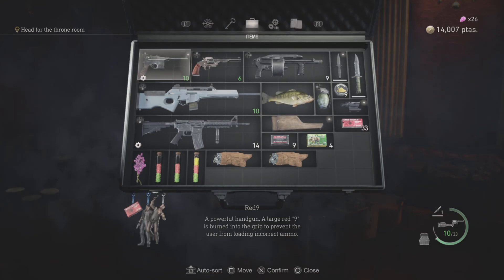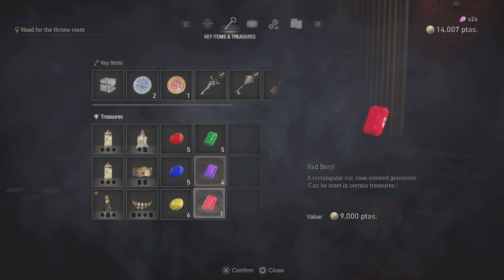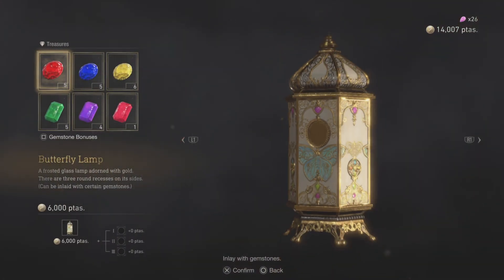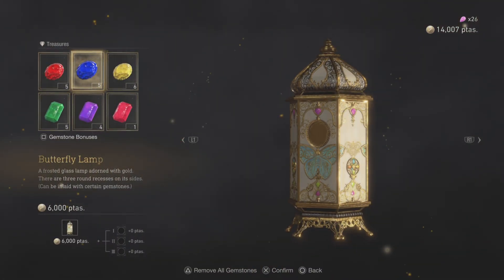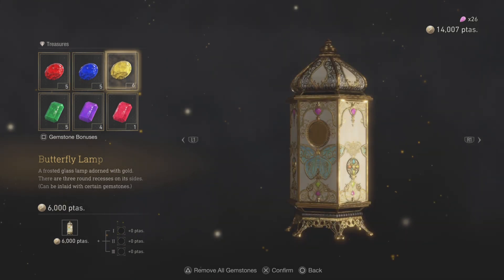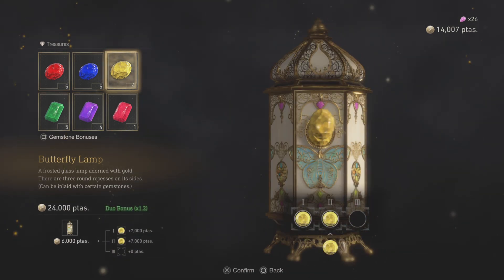Let's do some selling first. I'm saving these just in case. For today's video let's do a treasure combination — a butterfly lamp. We have three, same color again. Why not, let's try the yellow one — all yellow because I've got plenty.